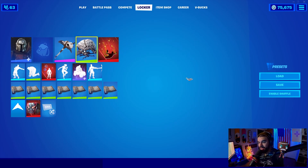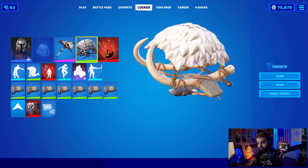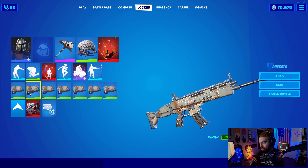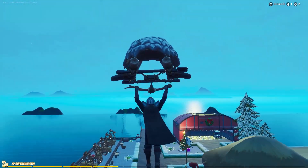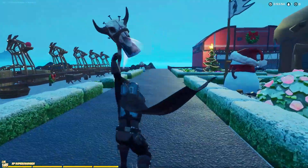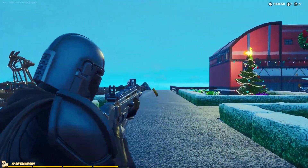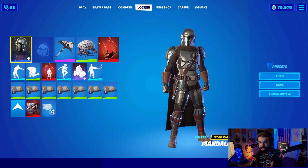We have the Death Valley harvesting tool because that matches the vibe, and the Tusk glider to match the Bighorn event in the show — I'm not going to spoil anything there. The SOS wrap ties into the non-fully upgraded armor for Mandalorian. Death Valley doesn't come out a lot but it's in my top three harvesting tools of all time. Earth tones, grays, tans — everything ties very well together, and I think I've run this combo the most out of any preset this season.